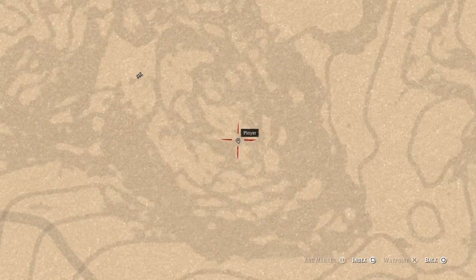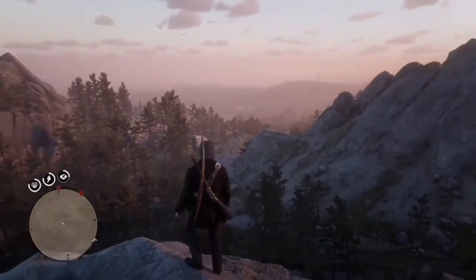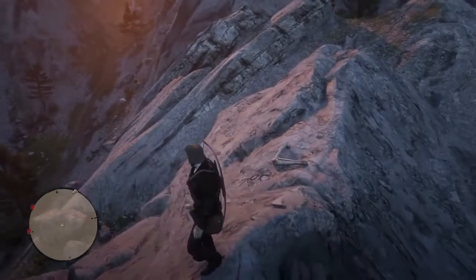This one is gonna be a little bit tricky to get to because you're gonna have to climb some rock mountains. It's gonna be right under the letter S on the East Grizzly sign on the map. You're gonna have to get on top of here.